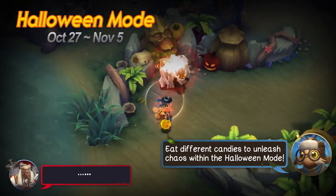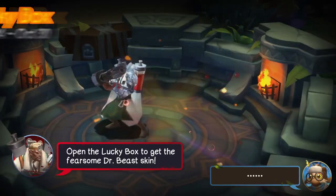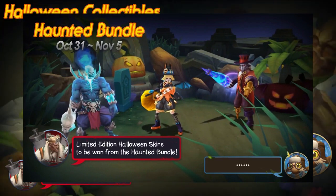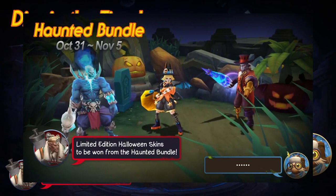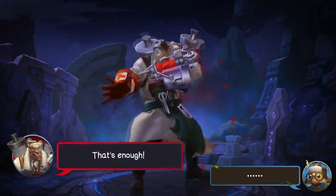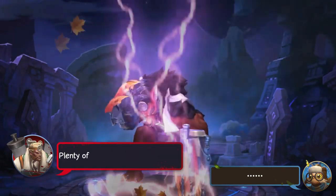Yeah, I'm really looking forward to this. And there's a lot of other stuff in this Halloween pack as well. Apparently there's a Halloween bundle in which you get three hero skins for a lower price. It's still gonna be pretty expensive though, since the Bane skin is in this pack, and that's the most expensive skin in the game, going for around 1000 diamonds.